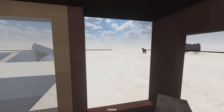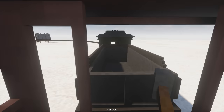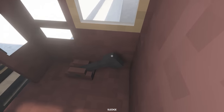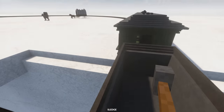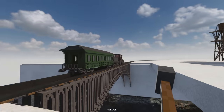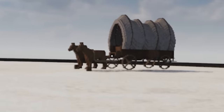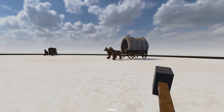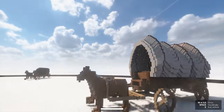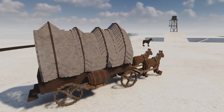This map - some of you may have already seen - is the functional train map. We're in the train right now, going to start it up by pulling the lever down. But I've had an idea and it doesn't involve the train. It actually involves the horse and carriage right here. You can actually drive these, which sounds weird because they're horses. I'm going to set the carriage on fire.